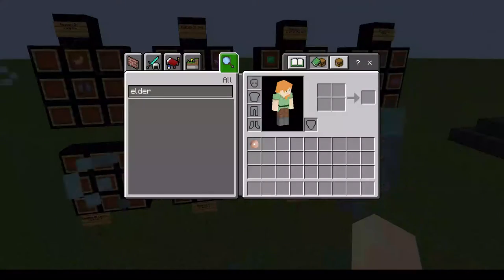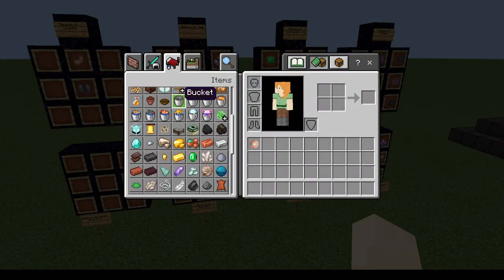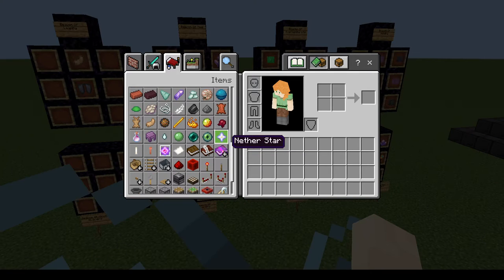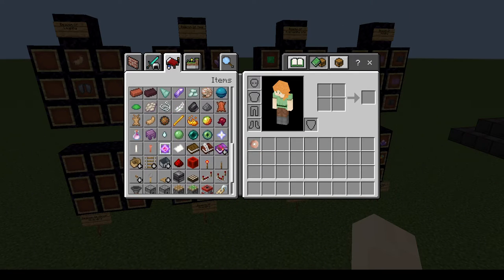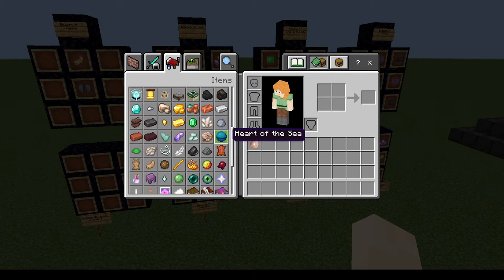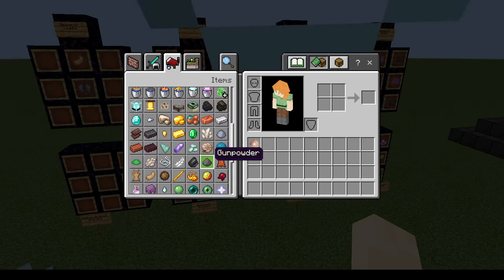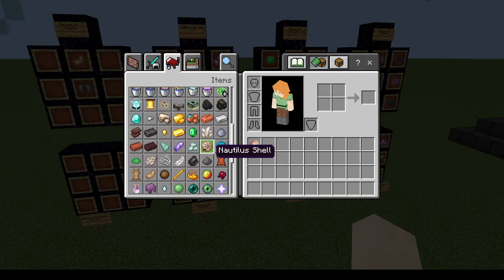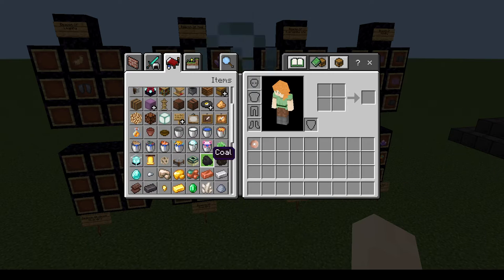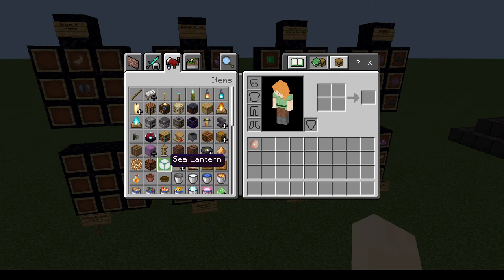Then there's the Beacon of Leaping — I still haven't quite figured out how that one works. But basically, the idea is taking attributes of specific items. You could probably make a beacon with dragon's breath or heart of the sea, though we already kind of have an underwater beacon for the heart of the sea, which is the conduit. But yeah, it was just kind of an interesting idea.